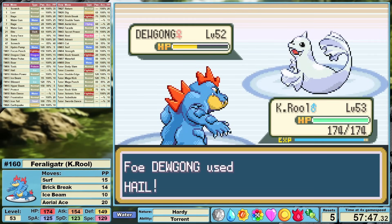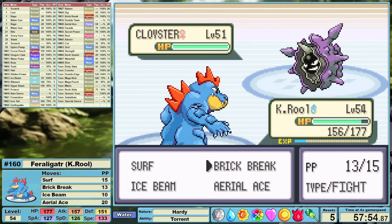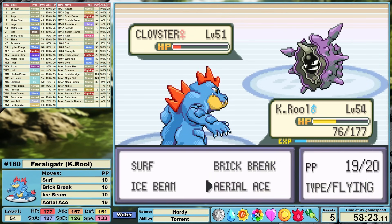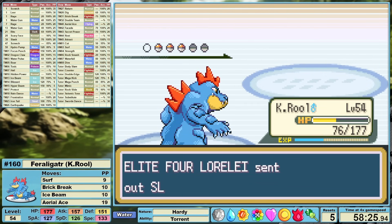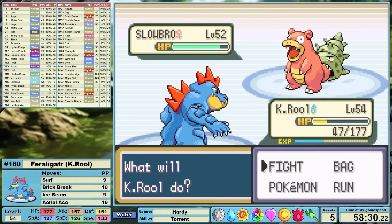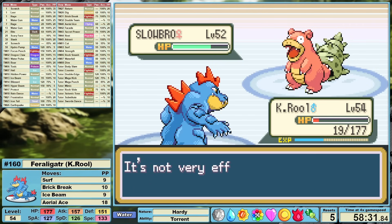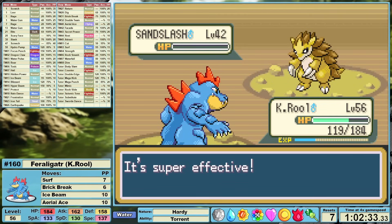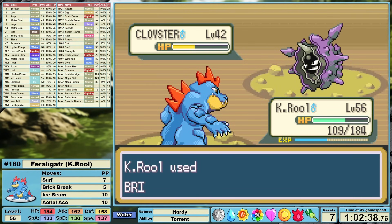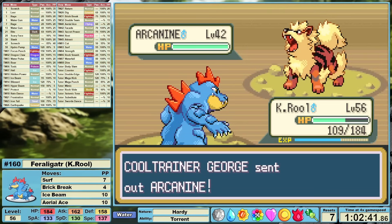This Lorelei battle really demonstrates our lacking damage output against other Water types. Against her Ice types we can use Brick Break to carve through with relative ease, but against Cloyster our lacking damage starts to reveal itself. Brick Break is dealing super effective damage, but Cloyster is a defensive wall. Against Slowbro it's looking even worse — Brick Break is resisted, Surf is resisted, Ice Beam is resisted, and Aerial Ace at only 60 base power doesn't do a lot of damage either. Slowbro takes us down. After a couple of wipes it's clear that something needs to change, so I hop back into Victory Road to do a bunch of training, getting up to level 60 over a few damage rounding thresholds.